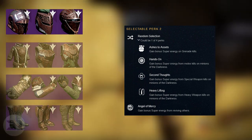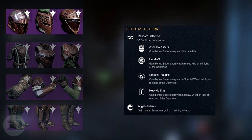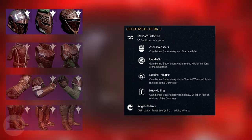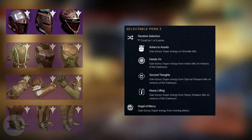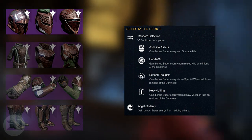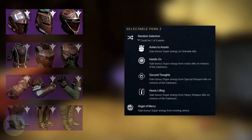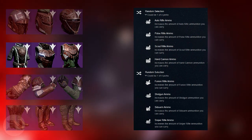The second set of perks is a random selection between: Ashes to Assets — gain bonus super energy on grenade kills; Hands On — gain bonus super energy with melee kills on minions of the darkness; Second Forts — gain bonus super energy from special weapon kills on minions of the darkness; Heavy Lifting — gain bonus super energy from heavy weapon kills on minions of the darkness. I don't particularly understand those minions of the darkness perks because these are Iron Banner armors — I'd expect them to have PvP perks. You also get Angel of Mercy — gain bonus super energy from reviving others.